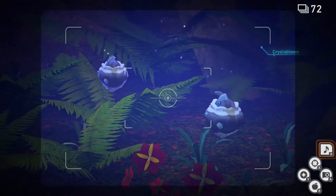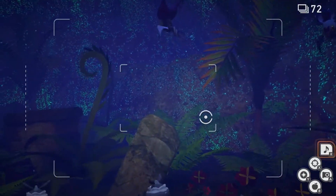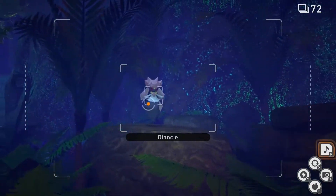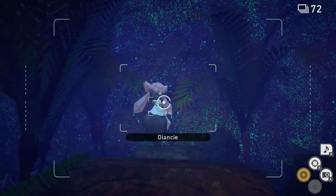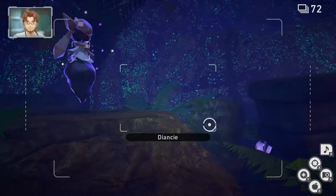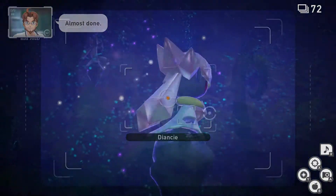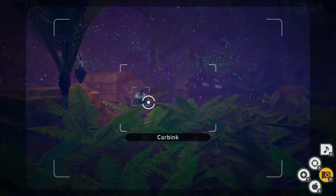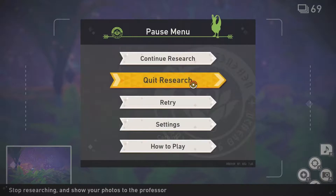Now we're gonna play some music and Diancie is gonna show up. Once Diancie shows up, get a little bit closer, throw a Lumina Orb, and it will start to create a gem. Now we're gonna take a picture of Carbink reacting to the gem exploding with Diancie in the photo. Now you can quit and submit.